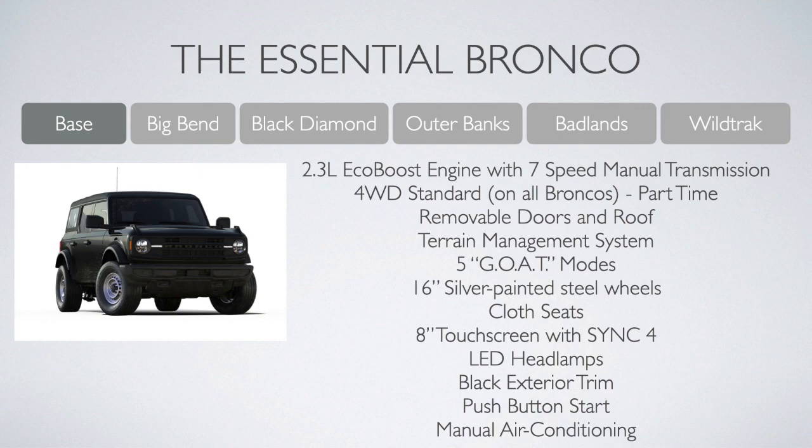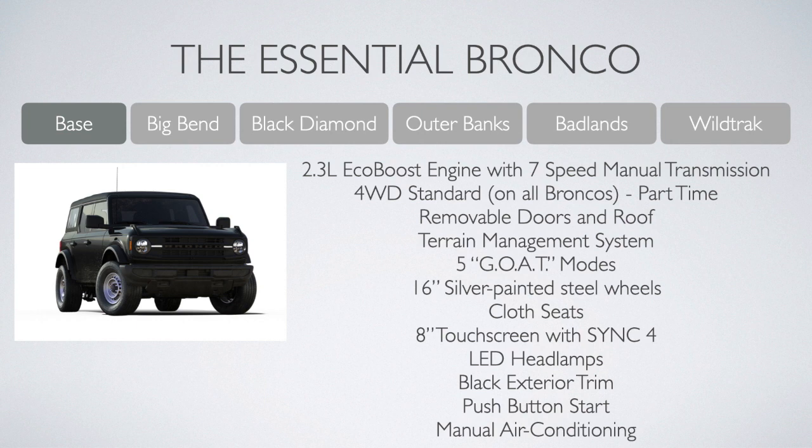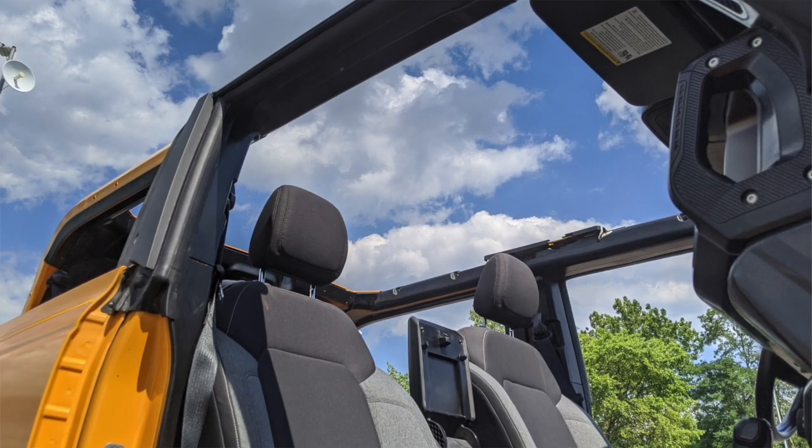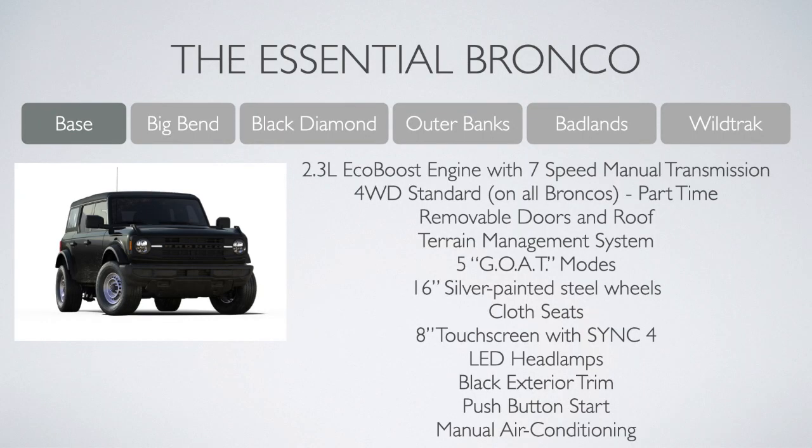You get a removable roof and doors. It's nice that these doors are frameless, so they're a little easier and not as bulky to take on and off. On the two-door you get a hard top roof, while the four-door gets a soft top standard. The Ford Terrain Management System is standard with five GOAT — go-over-all-terrain — modes. For those who believe everything looks better with steelies, you're in luck: exposed 16-inch silver-painted steel wheels.